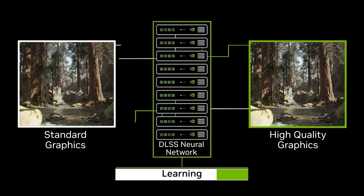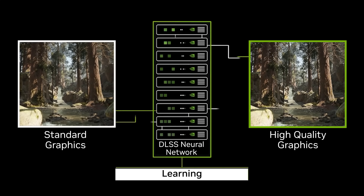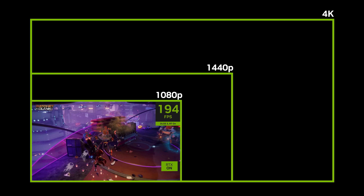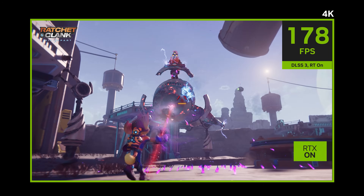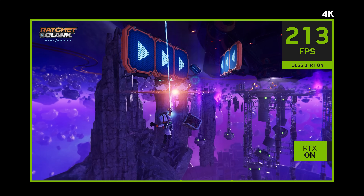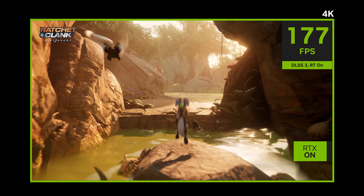DLSS is a technology which uses AI to output higher resolution frames from a lower resolution input. For example, with DLSS you can get the same quality of 4K resolution by using AI to upscale the image, all while using less computational power than 1080p, significantly improving gaming performance.